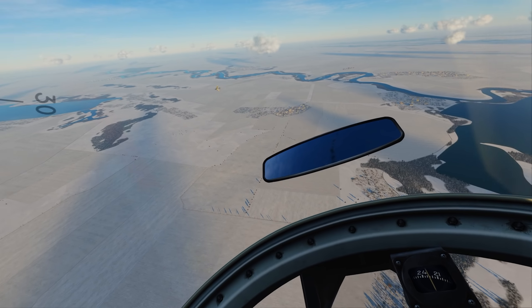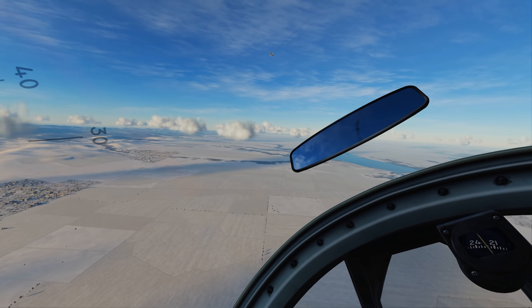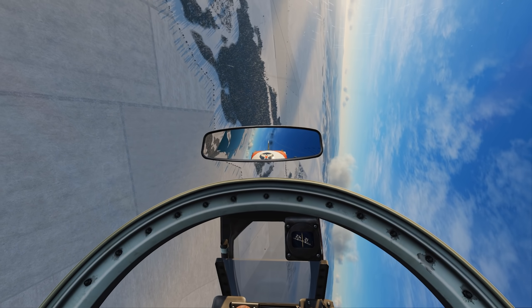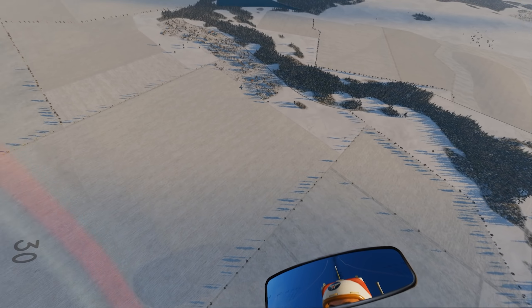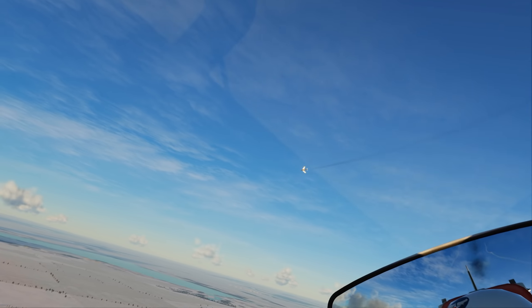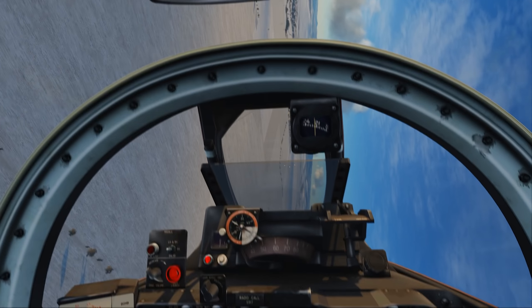All right, looks like we've transitioned into a rate fight here. You see this compass right in front of where I'd want to pull him into the HUD and shoot him — there's a giant compass in my face. It's kind of annoying to be honest. Like, why can't you put that down a little bit? It's got to be right in front of my face.